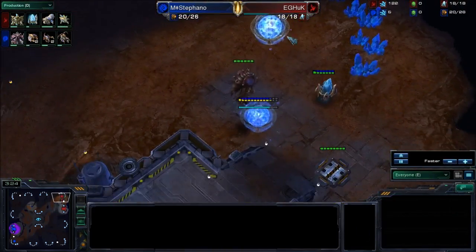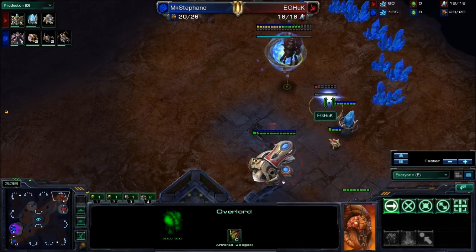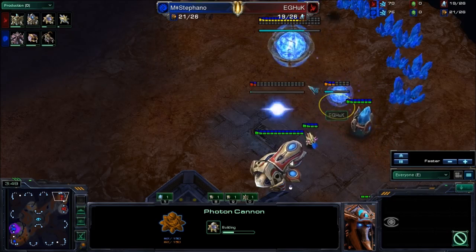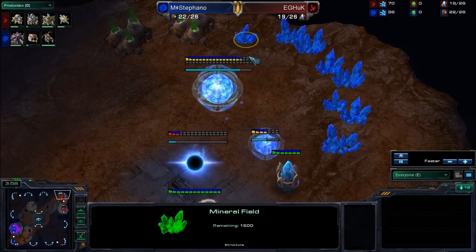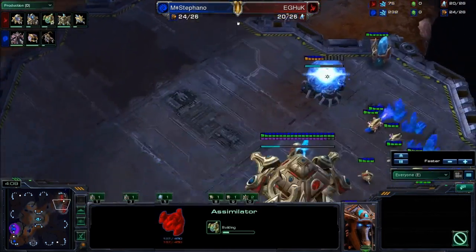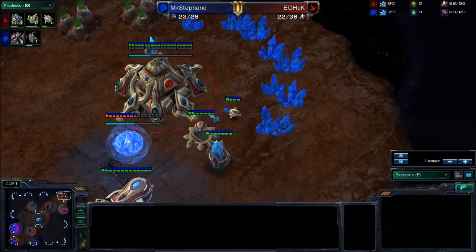Stefano sees this Nexus first, so he's thinking maybe he should take an even quicker third. There's a variety of different possibilities. The wall here is pretty easy to set up — you can unwall it with two buildings almost. He's going to put the gateway there, and it's almost a full wall. The only problem is this cannon can't quite reach over here, so a couple of lings could go and harass the workers and maybe get a kill or two. But that probably won't be a problem for Huck. Two gasses being added — very standard follow-up, two gasses in the main.